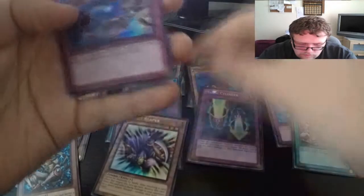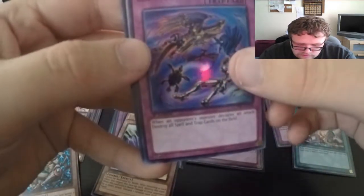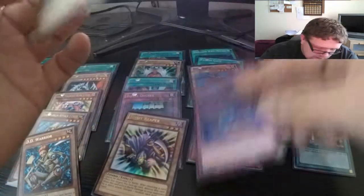DD Warrior Lady for our rare. For our ultra we have Spirit Reaper. Malevolent Catastrophe for our super. And for our secret — very nice there — Twin-Headed King Rex.